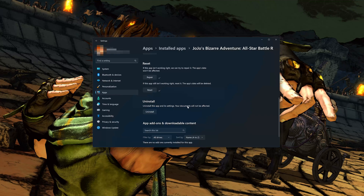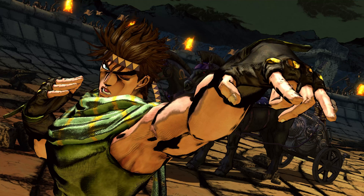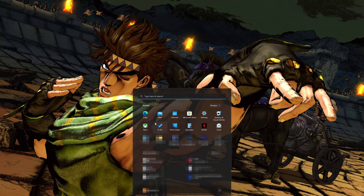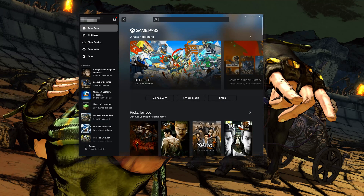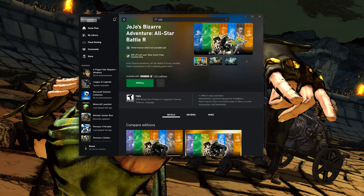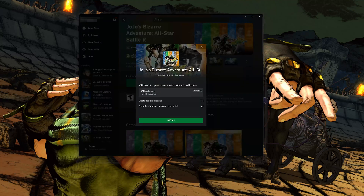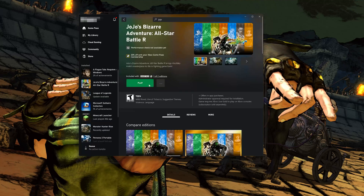If JoJo's Bizarre Adventure All-Star Battle R is still not working, you could try to reinstall it. Press Uninstall to uninstall the game, then open the Xbox app to download JoJo's Bizarre Adventure again. Locate JoJo's Bizarre Adventure All-Star Battle R and install it, then launch the game.